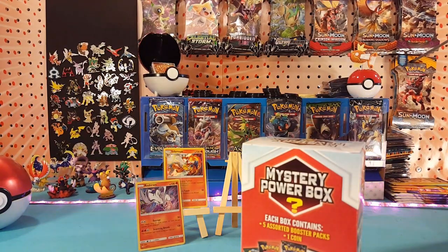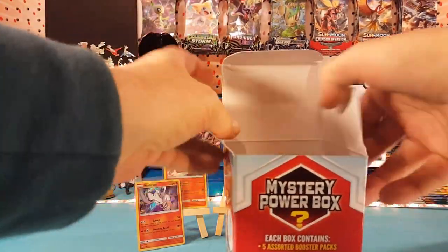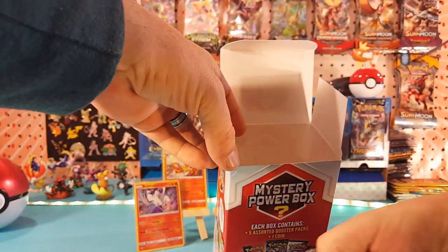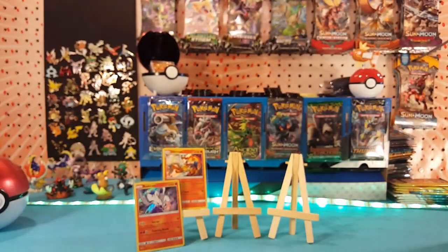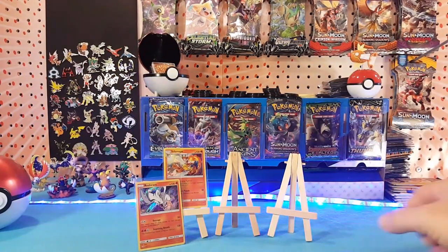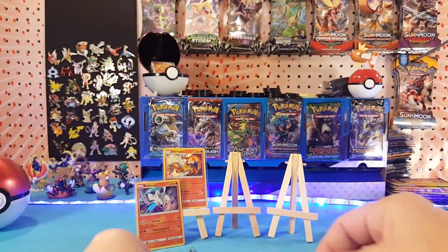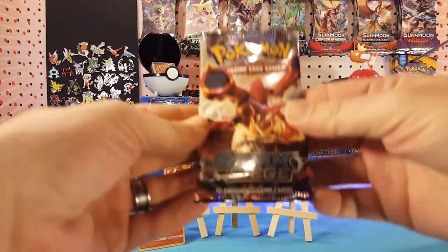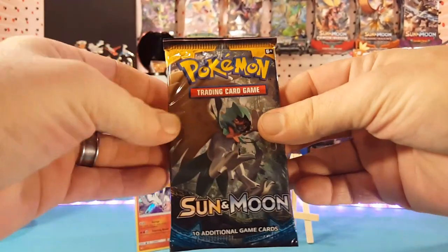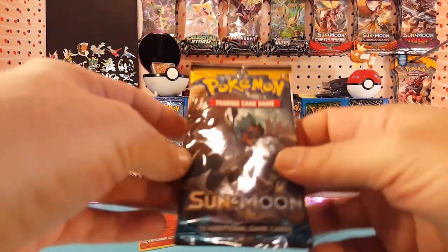Maybe this one has the Toys R Us ornament inside — I saw somebody pull one of those out of the box. Alright, so we've got our packs and a coin. No ornament in that one, and it is another Pikachu coin. Packs in this box: Ultra Prism, Shining Legends, Steam Siege, Breakthrough, and Sun and Moon. Same lineup as last time. Alright, we'll crack into these.